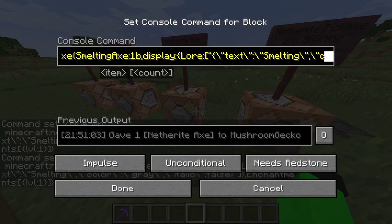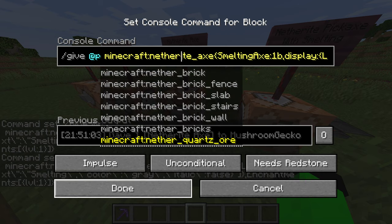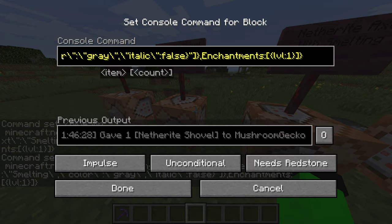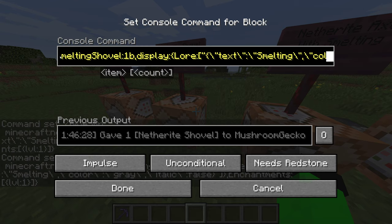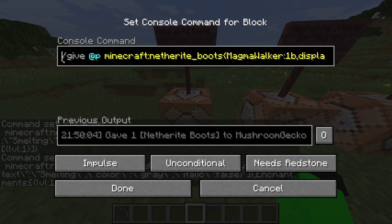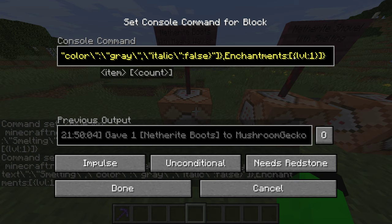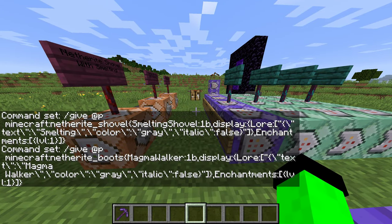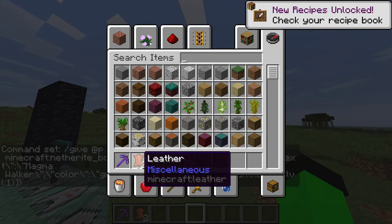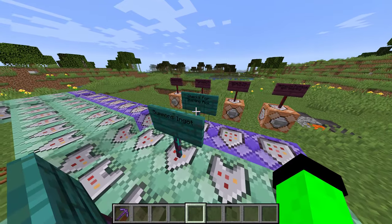It works with the whole thing — for my smelting axe they gave the tag of smelting axe, and I use the tag instead of a long NBT comparison because tags are a lot better. Same thing with my shovel — smelting shovel with the lore smelting. And the netherite boots with magma walker — give the netherite boots with magma walker as the tag, with blaze lore and magma walker as the name, same color, italic false, enchantment level one. It'll be in the description so you guys can copy and paste my code like Stack Overflow.